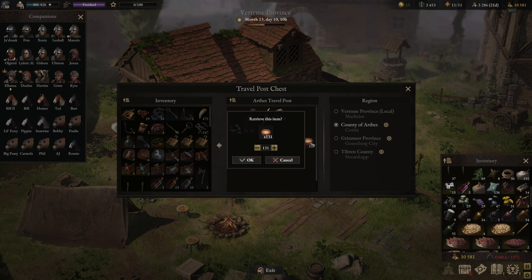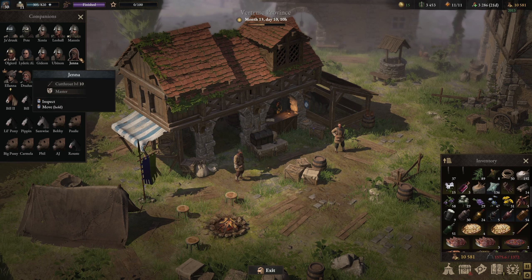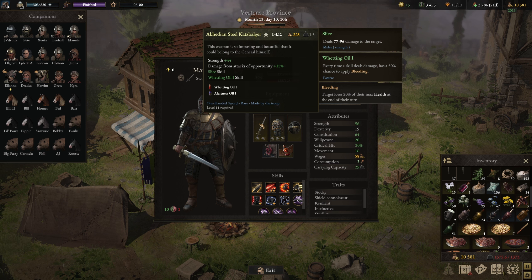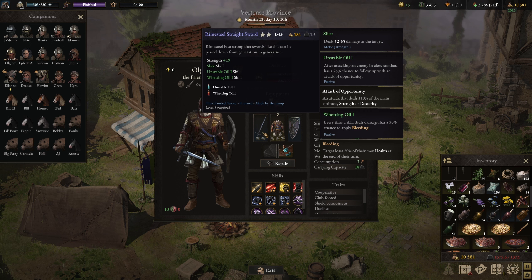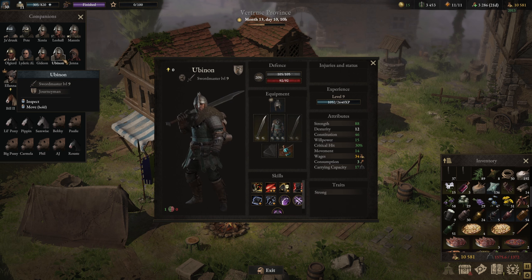We also need to do some blade oil stuff for her. You can make concentrated wedding oils — they become a belt item instead of an oil, and have an additional 50% chance to apply their effects. The wedding oil itself has a 50% chance to apply bleeding, so now she should apply bleeding 100% of the time. For characters like Olgierd who use unstable oil, it adds 25%, so his attack of opportunity chance from unstable goes from 25% to 50%. I'm trying to use that on all my swordsmen — Lideric, Gideon, and Ubinon all have it.